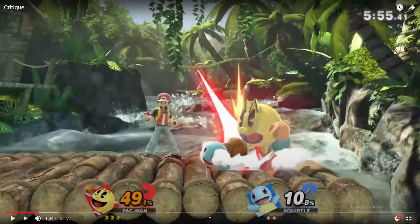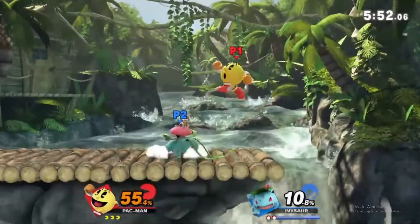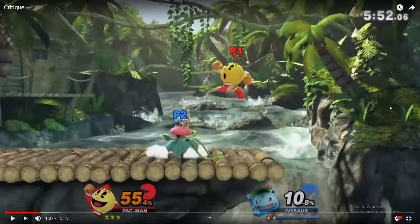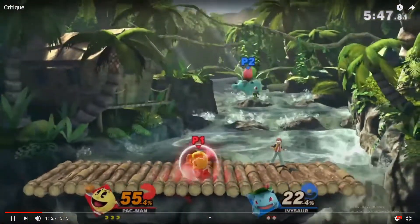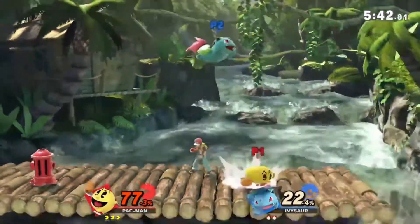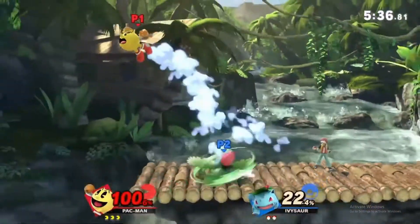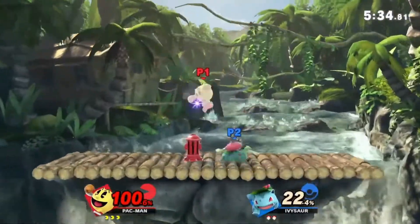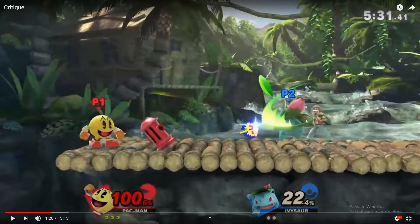Throwing the orange is fine. Being a hero throwing the hydrant and Champlain is fine too. We're offstage and he kind of jukes you out with landing aerial again. Landing with hydrant would be more safe, but this is fine. Nair is not safe. Spot dodge. Hydrant — there you go. You don't have to air dodge; you have plenty of time to get to the left side. This Galaga is going to hit him.